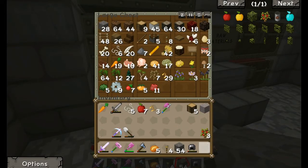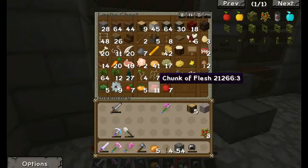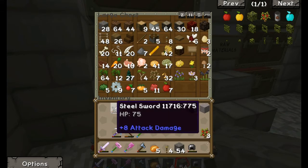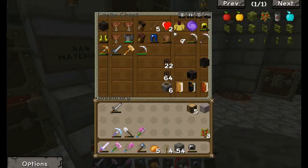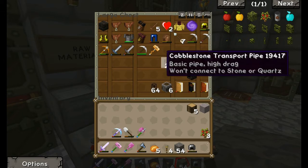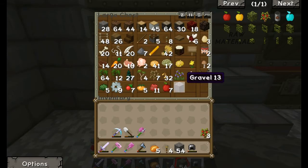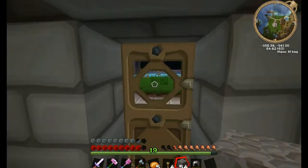I'm gonna keep the saplings on me because I'm gonna plant them. Throw the carrots in there, throw the apples in there for now. I got string and stuff in here - I should really make just a food chest, but this works for now. I stole a sword from one of the mobs - plus eight attack damage, but it's almost dead so kind of pointless. There's only gravel in that one. All right, it's night time already, go take a nap.